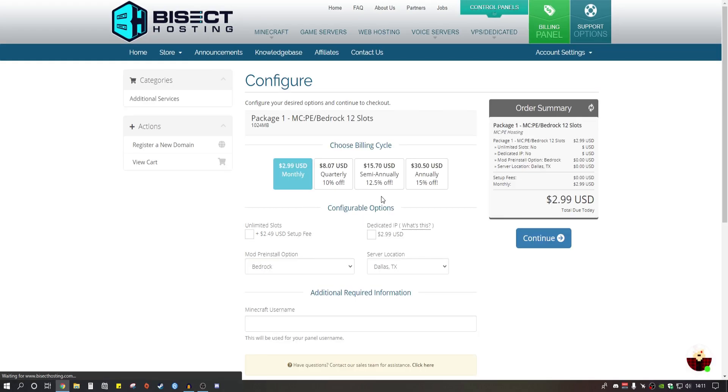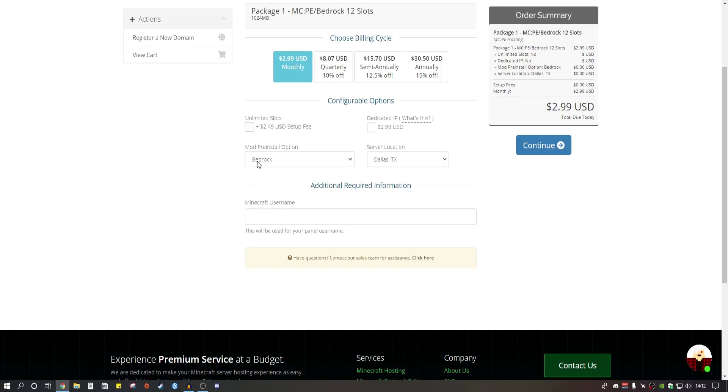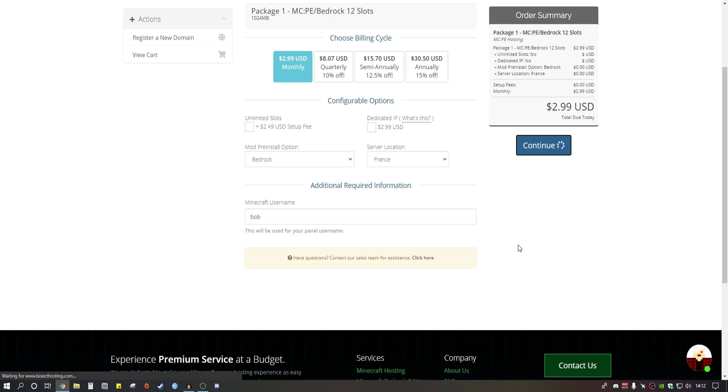You'll need to sign up for the website as well — just create an account, it's not hard. From here you can scroll down and select unlimited slots if you want unlimited players, which costs an extra two dollars fifty. A dedicated IP costs another three dollars, which lets you use a custom IP. Select the Bedrock option, choose your server location — I'll choose France — and put in your Minecraft username. Make sure you put your real Minecraft username in when creating this.